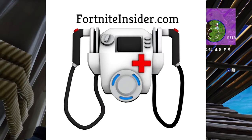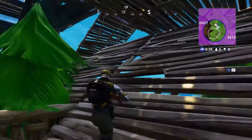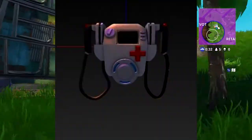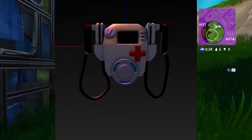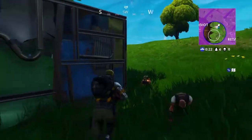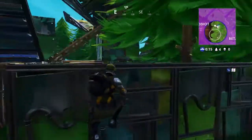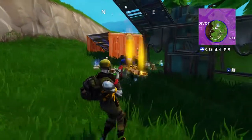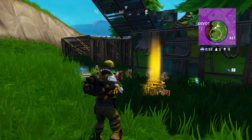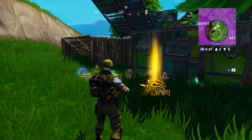I'll be showing you guys an image and the data-mined information for the Medic Backpack. Its description says 'carry your allies to victory with the advanced life-saving equipment.' Maybe it has a revive gun you can shoot at downed teammates, a radius heal for your whole team, or maybe it works like Mercy from Overwatch where you press a button to res your whole team — who knows. The possibilities with Fortnite are endless. Let me know your thoughts in the comments, hit like if you enjoyed, and I'll see you in the next video!